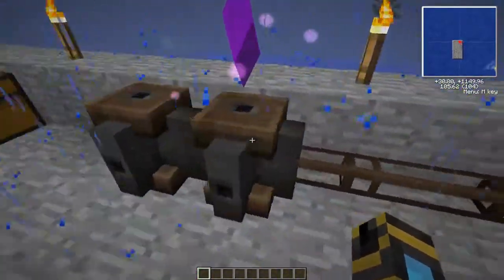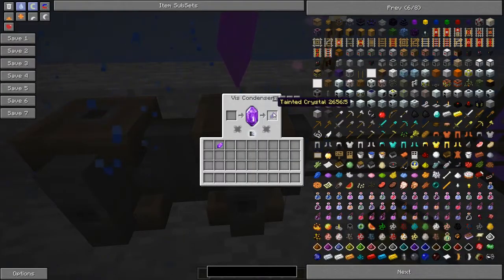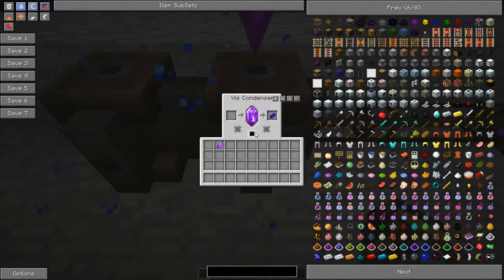Once a vis crystal has been used up it becomes a tainted crystal, which is used for other things. Something important to note is that the condenser is more effective based on the moon phase. You can see over here the moon is slowly going away - if I change it like so: full moon, half moon, quarter moon, almost gone - this is the least effective time in the moon cycle for a condenser to be working. It needs a better moon phase. If I put it back to full moon, this is going to be as fast as it will work.